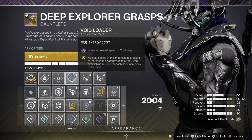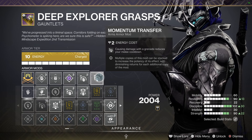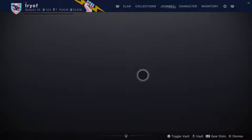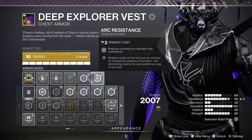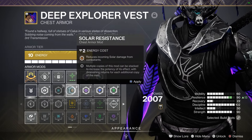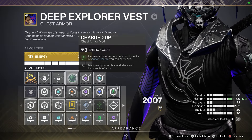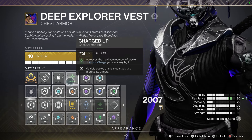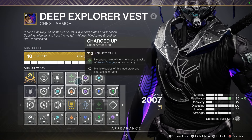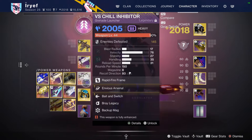Impact Induction and Momentum Transfer help us get more ability energy. On your chest piece, focus depending on the activity — if there's solar damage, put on two solar mods. I put on Charged Up; this isn't necessary, but I like knowing I have a full minute of uptime for my damage surges, which are obviously Stasis since my heavy weapon is Stasis and that's what I use to take out champions and larger targets.